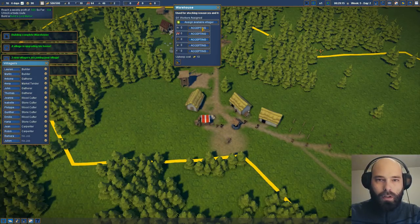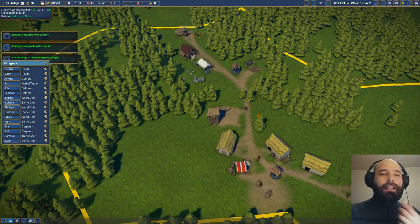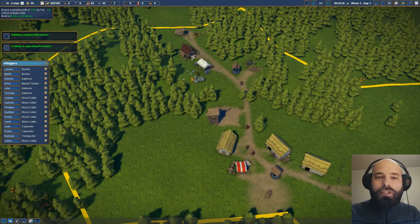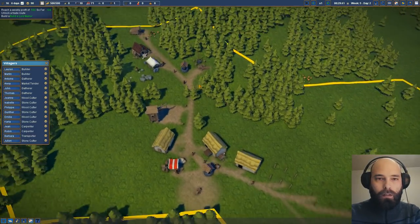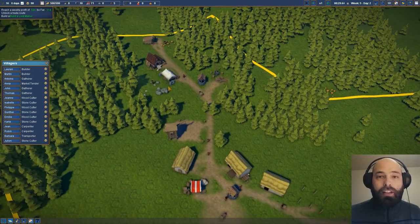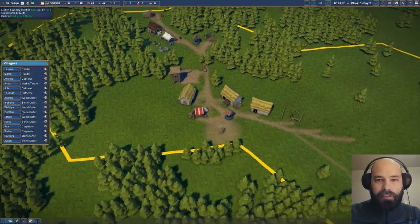We'll assign one villager to the warehouse — we do have a trader. Let's assign another villager to stone cutting. At the beginning you get all your stone from this one little patch — you don't need more than one stone patch, but you need more than one berry patch. Because right now all you really need stone for are the Lord's Manor and the church and a little bit here and there. Once you've built those, you don't really have much need for stone, so stone becomes your export. All of your cities at this stage of the game should be stone-exporting cities.